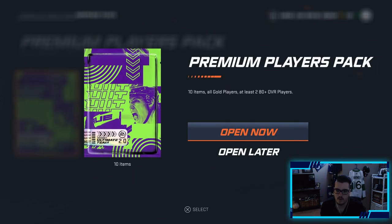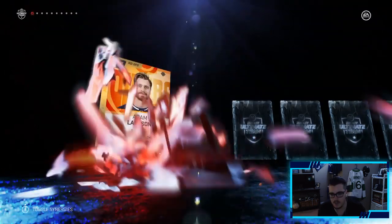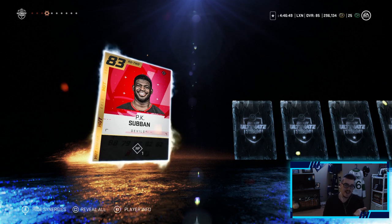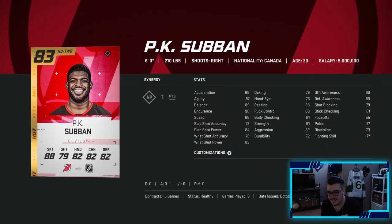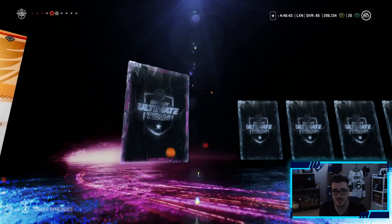Last pack is a premium players pack — 10 items, all gold players, at least two plus 80 overalls. Here we go. Give me something good. Adam Larsson, Mark Letestu, Sakura, PK Subban — okay, not bad, not bad. We'll take it. I don't know if he'll make the team but we will take a PK.